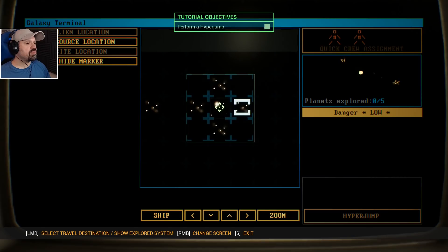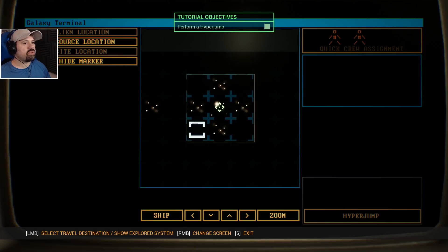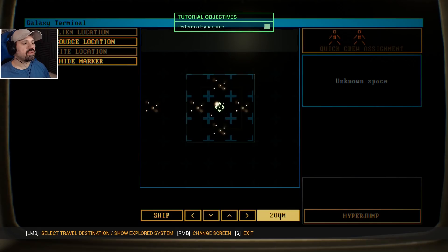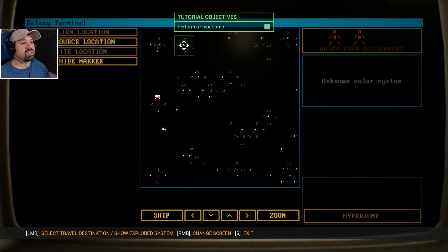We only have planets explored — two out of six — but it wants us to go somewhere else. Let's hyper jump to a different solar system — there we go! How about that? Hyper jump! New materials have been refined. We're commencing hyper jump!